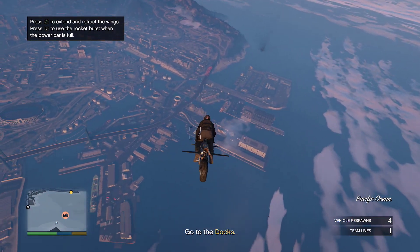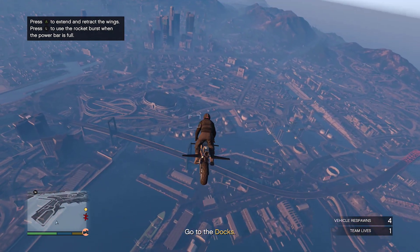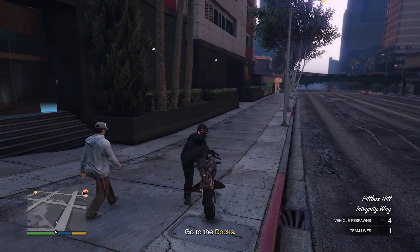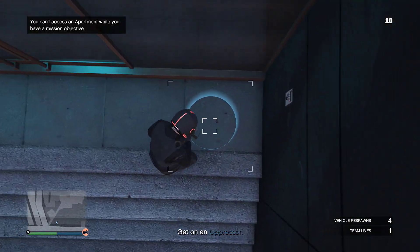You have to remember where your apartment is — I know where mine is, you have to remember yours. As soon as you guys make your way to your apartment, run to the blue circle. Grab an RBG grenade — it doesn't really matter what you use — and come stand on top of the blue circle.